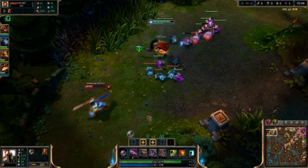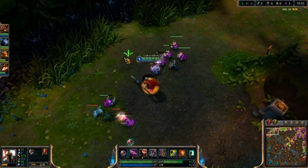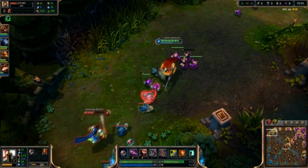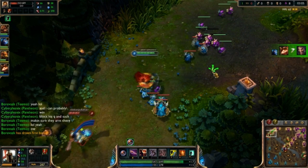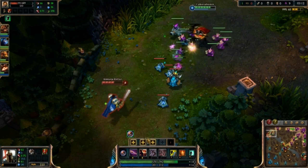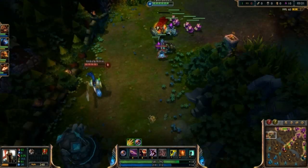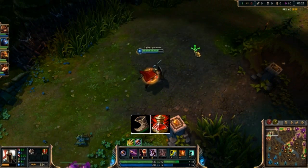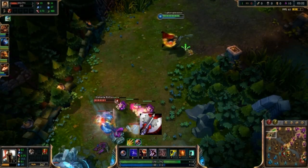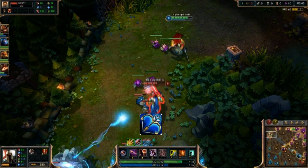Once you have your Infinity Edge, you're going to want to move into the Bloodthirster. Now at this point, look at how you're doing. If you're doing really well, go for the Last Whisper. If you feel like you're dying a lot, or you're doing so well that you don't want to give them kills, get a Guardian Angel. If not, just get a Last Whisper, and then finish out with the Guardian Angel.